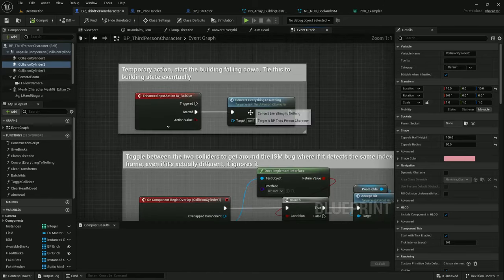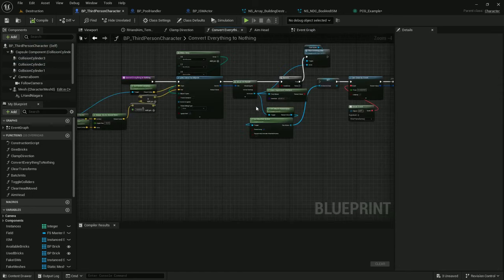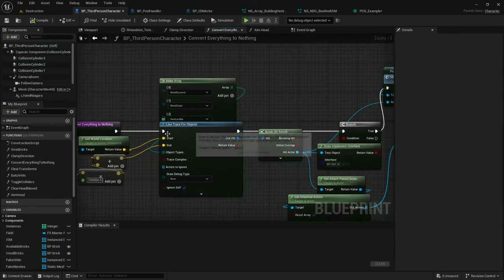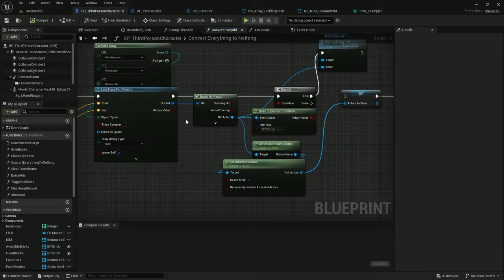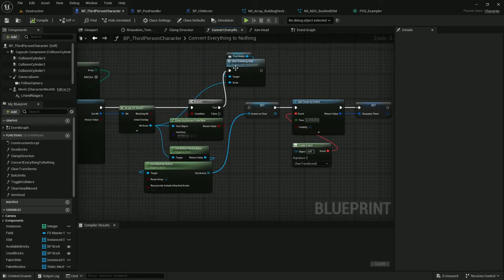The last way I have of interacting with things is just a trigger to destroy everything — I'm calling it 'convert everything into nothing.' This does a simple line trace and tells the pool handler to start deleting ISMs, which triggers a process that runs through the entire main holding actor, deletes all the ISMs underneath it, and spawns particles cascading down.